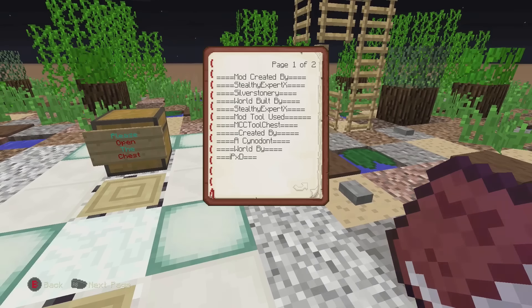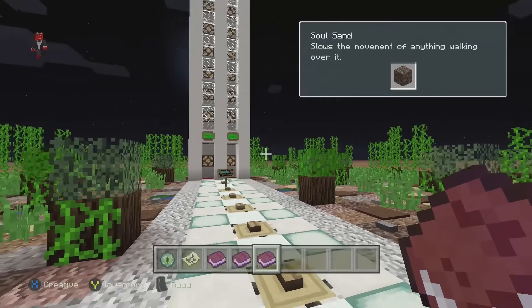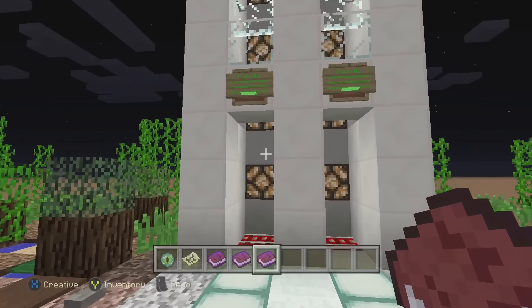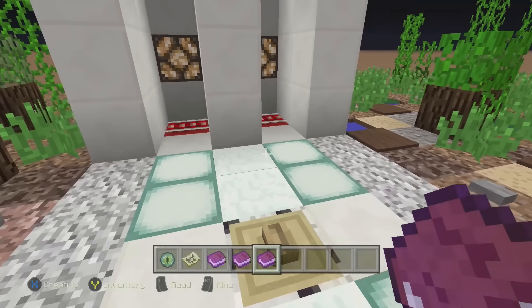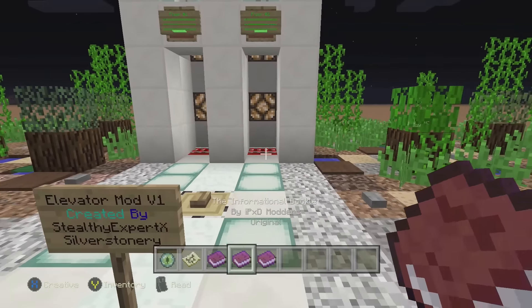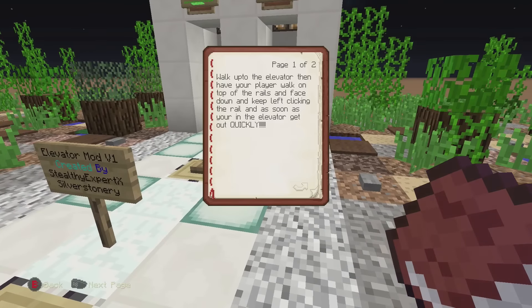Huge shout out to them. Today's mod is basically an instant elevator mod — here's also their Twitter as well. Basically what this mod is is an instant elevator, and you can see here that we are currently on floor number one and there is a glitching minecart falling from the sky. When you download this map there are some instructions: you want to walk up to the elevator, stand on top of the rails, face down while clicking — left click on the rail — and as soon as you get in the elevator you have to get out very quickly.